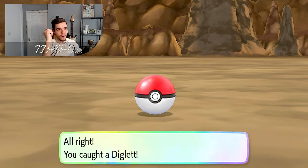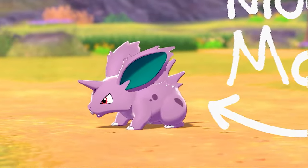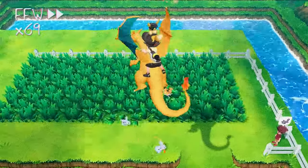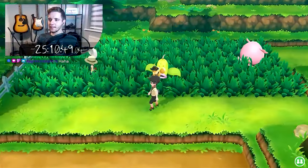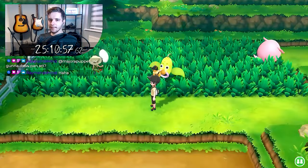Speaking of trios, my last target was Nidoking — or in this case, the Nidoran male line that I never found during my first time playing Let's Go Eevee. With maybe 50-plus hours already invested into this before I even started the challenge, and 25 more hours put into it at this point, the tried and true shiny paranoia was kicking in full swing. So after double-checking that I had my lure active to maximize my odds, I was back on with the grind.